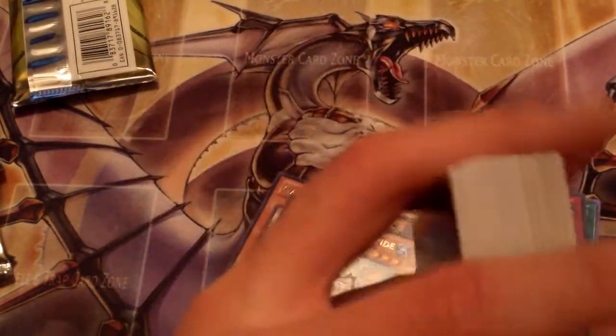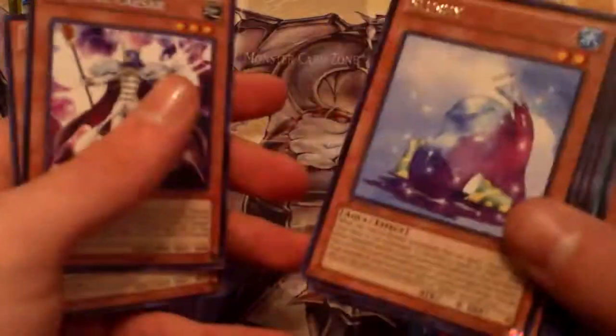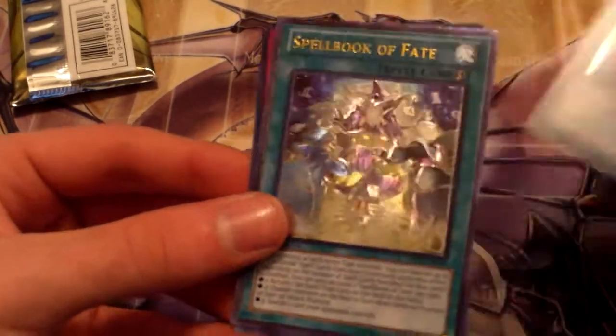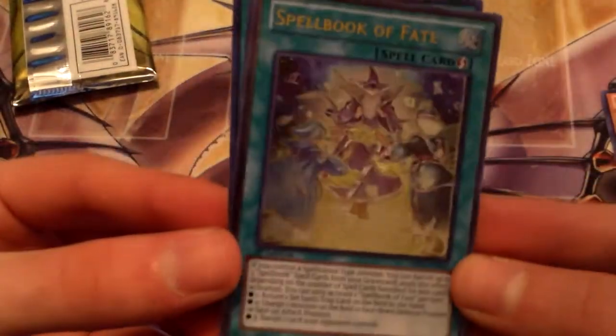So we got these rares — we got two Abyss Gunned, which is really good. And for the hollows, we got two Supers and one Ultimate, which is pretty nice. Madulce Ultra Palooza. Forbidden Dress. And the Ultimate Spellbook of Fate. Sweet.